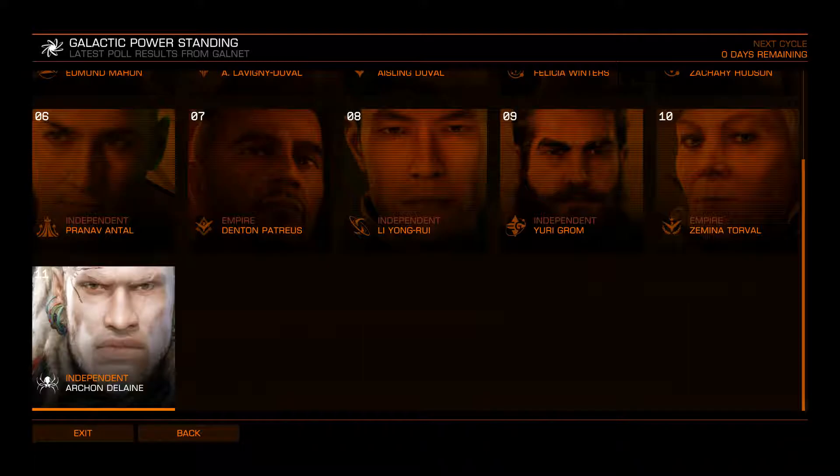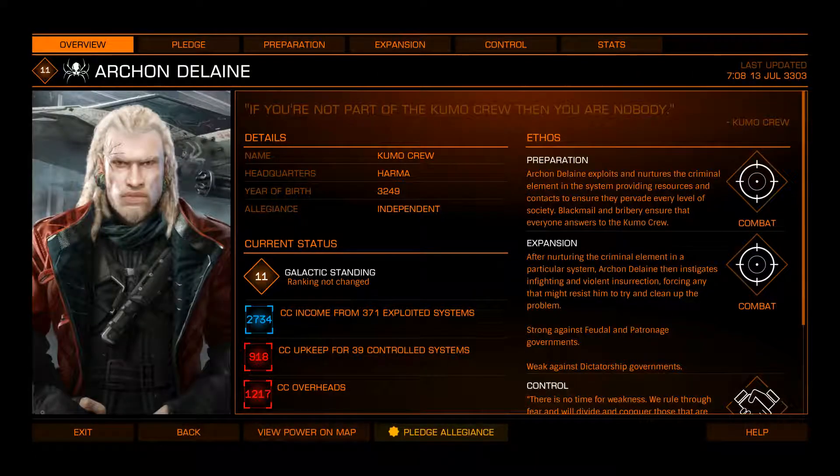Let's start with Archon Delaine. Pirate Lord. Anarchist. He's the anarchist who wants all of his people to perform more paperwork. Really. He's the anarchist who wants more bureaucracy. It doesn't make sense to me either. Just roll with it.